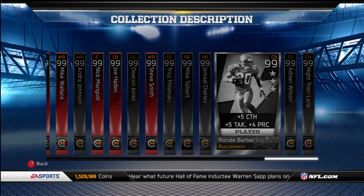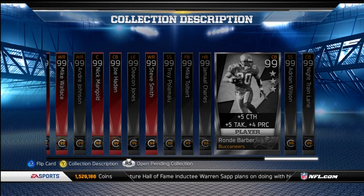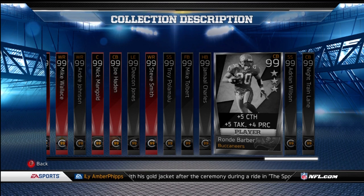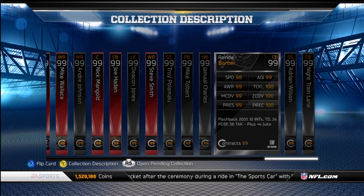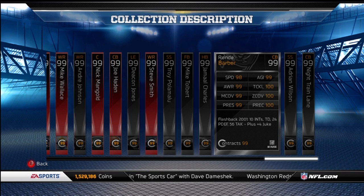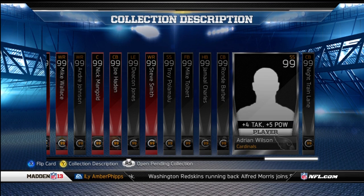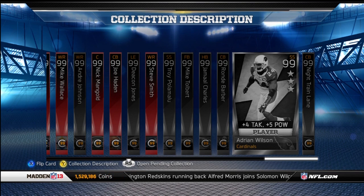Ronde Barber is also a new card I'd really like to get. He goes plus 5 to catching and tackle, and plus 4 to play recognition and juke. Really nice stats — pretty much all 100s. Man coverage, press, awareness, agility is a little hard to boost, but four of those stats on the left are pretty easy to boost. Barber was going for about $450,000.